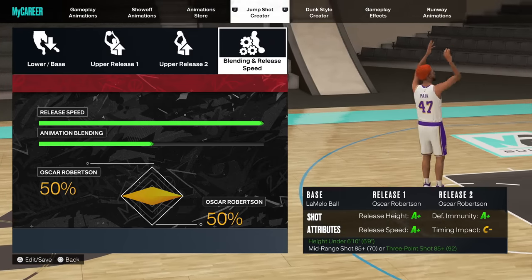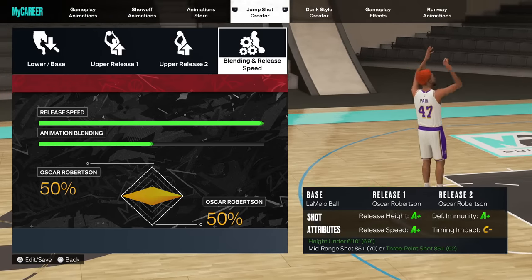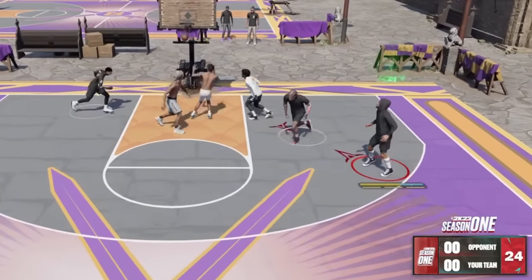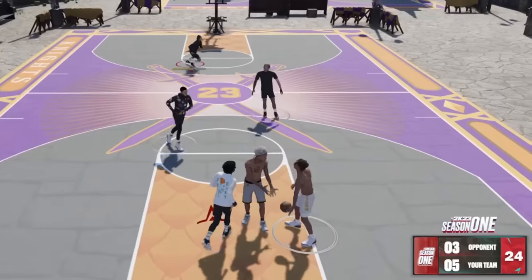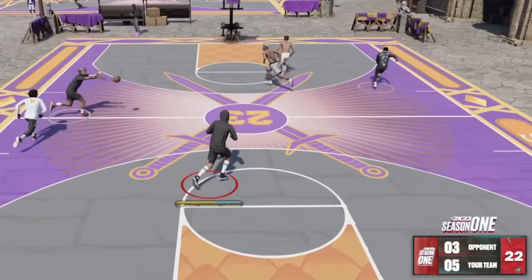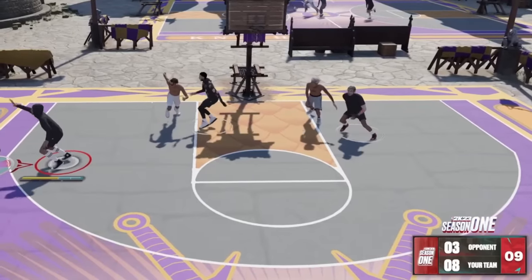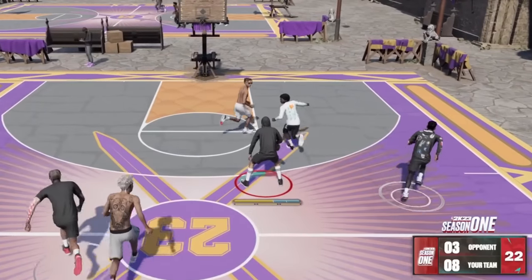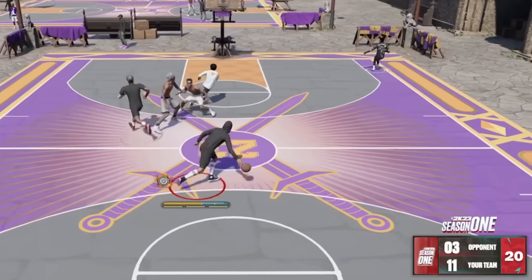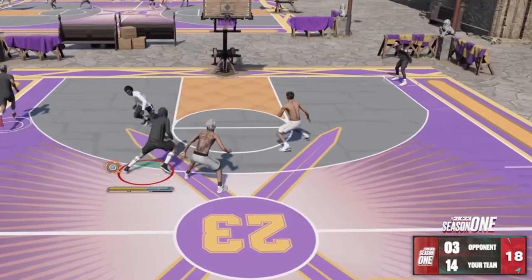Of course we go with Oscar Robertson release one and release two, 50/50 — it's all Oscar Robertson. We like the bend of the wrist. A+ release height, A+ defensive immunity, A+ speed, timing impact is a C-minus. But if you know the patterns we've been looking for — the visual cue, the very late timing — you're going to be fine. That dribble pull-up is the normal two, the best dribble pull-up for taller builds without Trey Young.